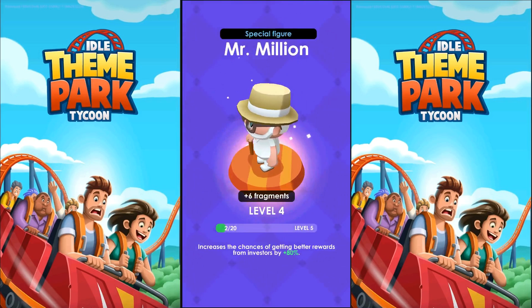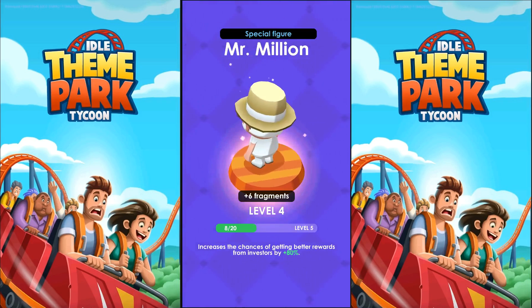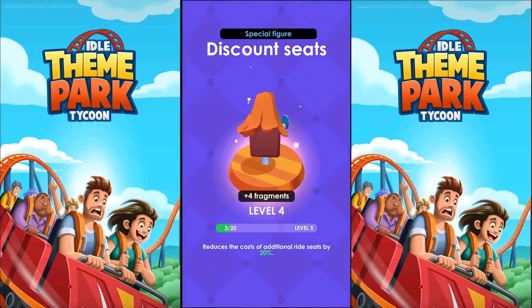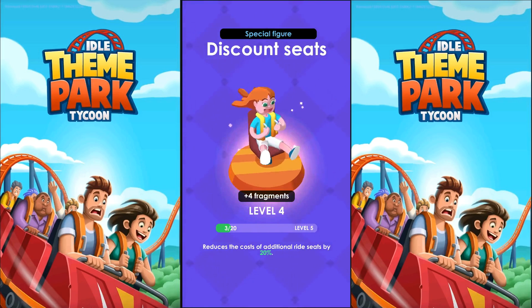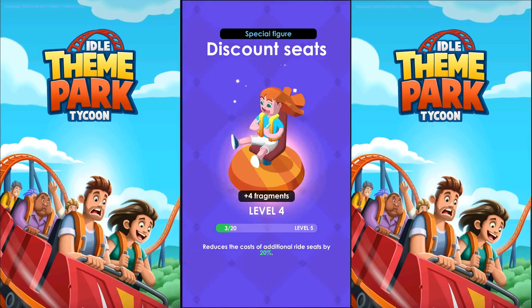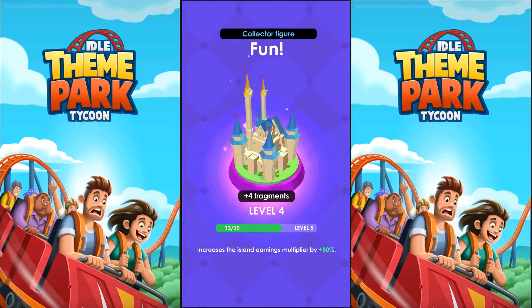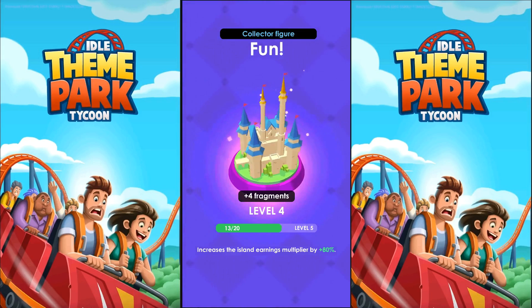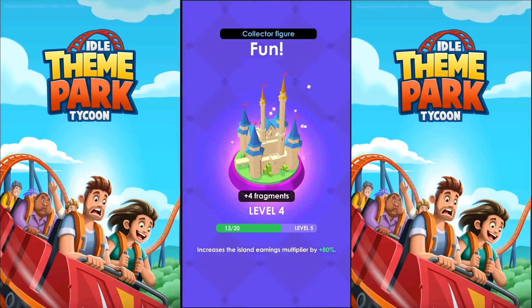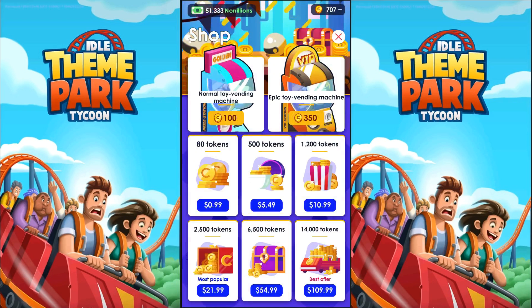Mr. Million is back — unfortunately it's going to take a lot to get to level 5 there. Discount Seeds — that is an increase. Reduces the cost of additional rides by 20%, which is across the board. Those are expensive and useful, so that's not so bad. Collected Figure — increases the Island Earnings Multiple by 80%. We got 4, but we need another 7. Unfortunately, otherwise we don't see any bonus from that.